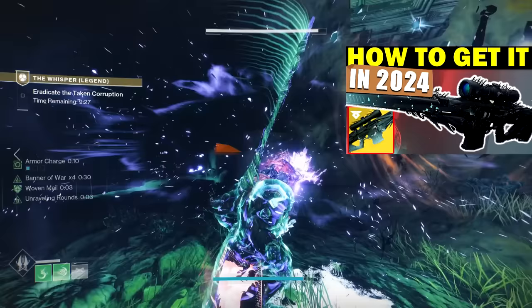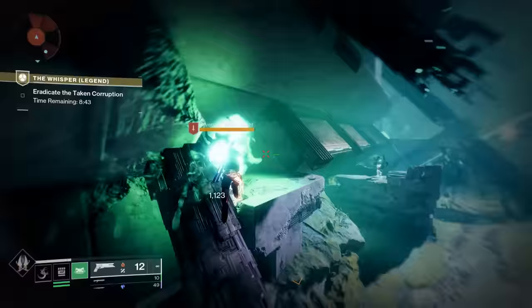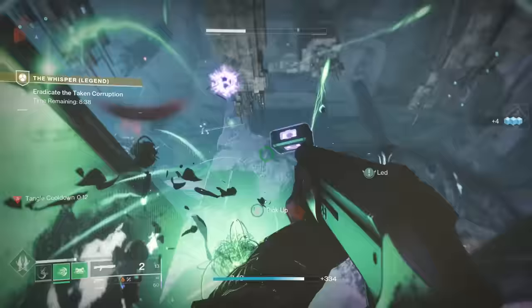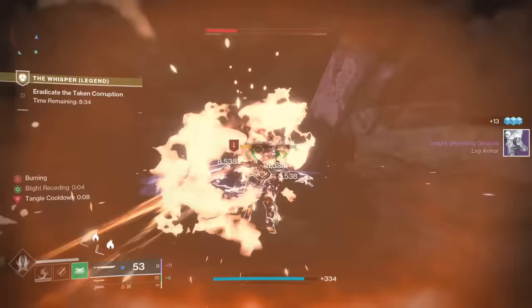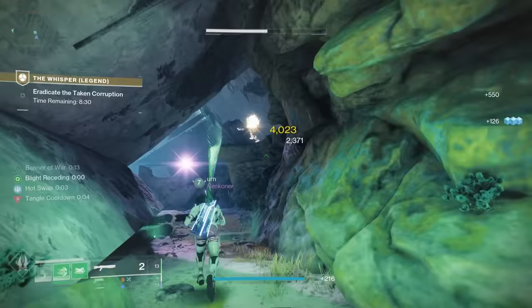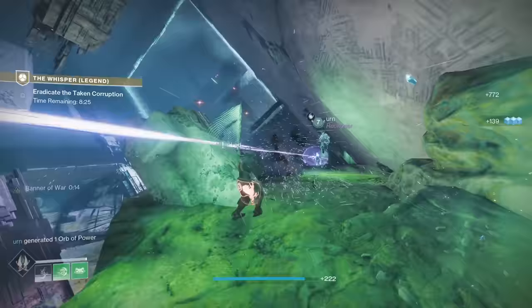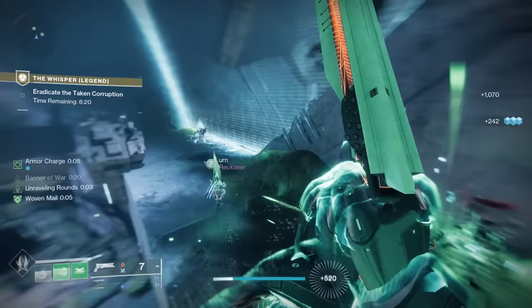Check it out, it's linked up above. But once you do acquire the craftable Whisper, you can actually significantly improve it even this first week. In this video we're going to be showcasing how to get some upgraded versions of the intrinsic perk, how to get the exotic catalyst, as well as how to get the first main perk — which is field prep — and that's going to massively improve your power with that weapon. Let's get started.